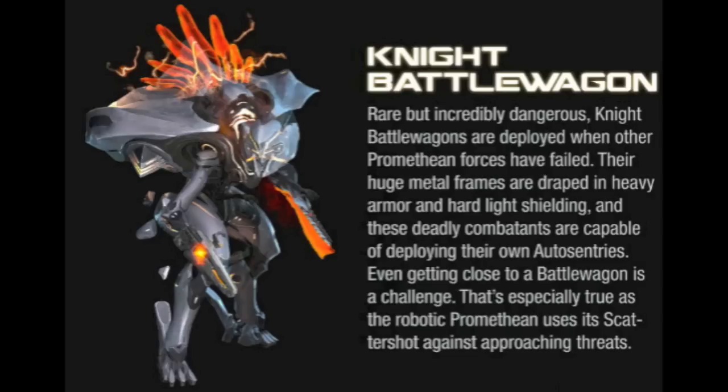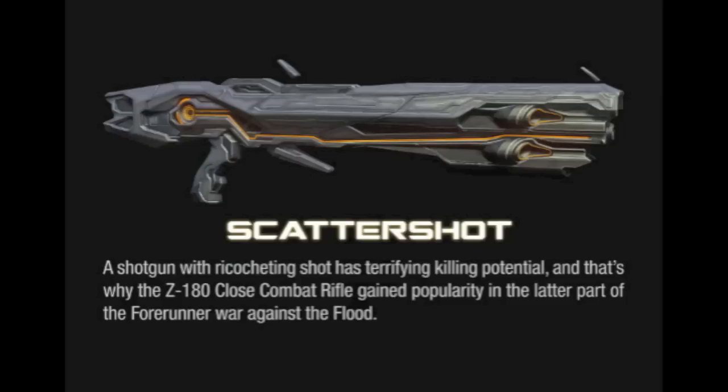Next one is probably the most badass thing I've seen — it's the Knight Battle Wagon. This is like the Knight Commando. There's a Knight Minor, Knight Major, Knight Zealot — this is like the Knight Zealot. Very awesome, very cool, I like the way it looks. Next one is the Scatter Shot, which we've seen before. I think all the Promethean Knights hold them.